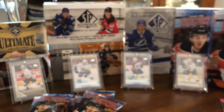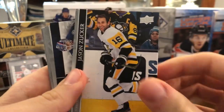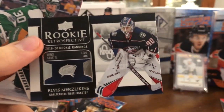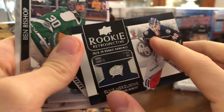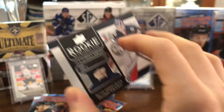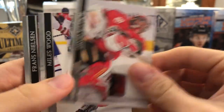Still waiting on four Young Guns. Matthew Perron, Pavel Zacha, Jason Zucker, and here we have a Rookie Retrospective of Elvis Merzlikins — see his rookie rankings there, tied for third in save percentage, fourth in tied for third in wins. Rookie Retrospective — haven't seen this one yet — cool looking insert of a pretty good rookie from last year. Ben Bishop, David Rittich, Miles Wood, and Frans Nielsen.